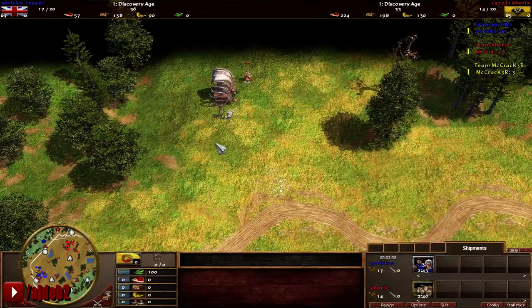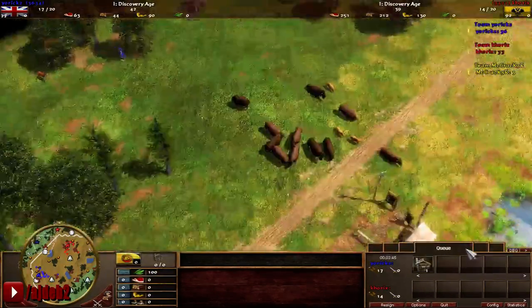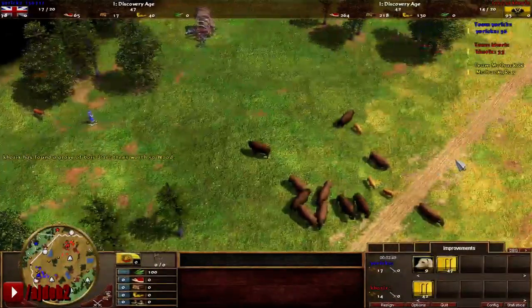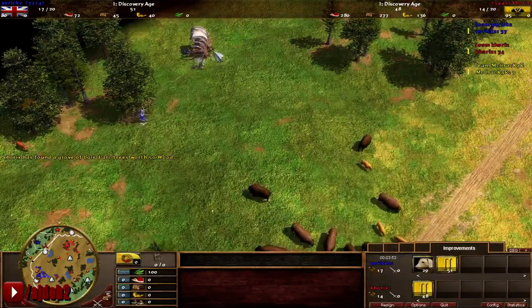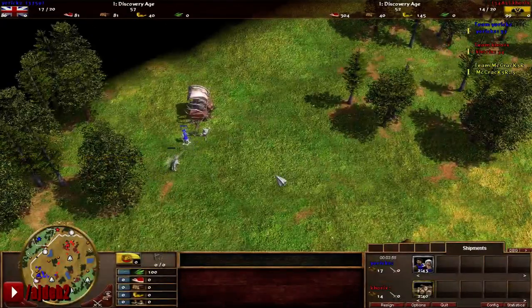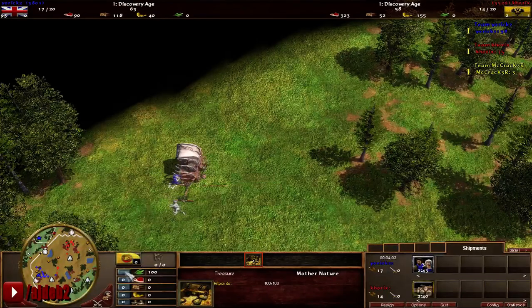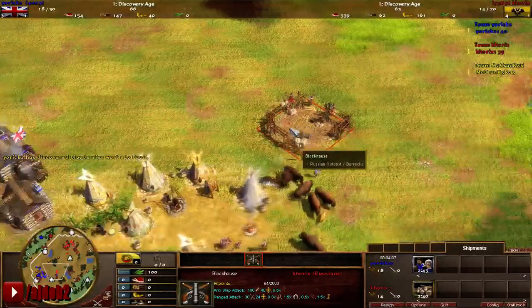Red is slightly behind but that's kind of expected seeing how he's Russian — he's gotta make villagers a little bit slower. They're gonna age at almost the exact same time, just a few second delay. So it is Distributism and the three villager card. Blue's got a 60 food treasure. Brits have the advantage there, and there's the rush.